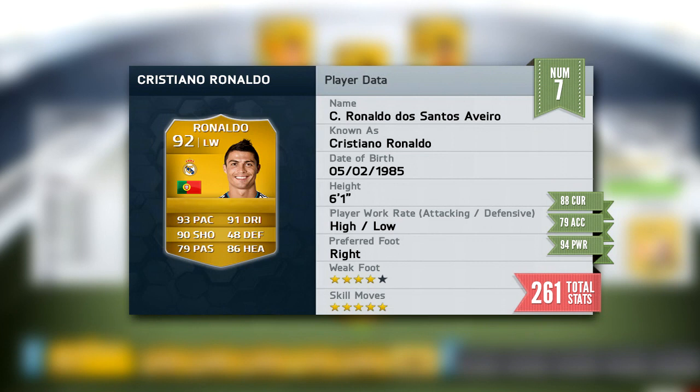Moving up to our number 7 spot, we have got Cristiano Ronaldo. His free kick stats are 88 curve, 79 free kick accuracy and 94 power — a very, very powerful shot as you would expect. Now the reason I put him ahead of Attenchel is quite simply because Ronaldo's finishing is miles better, so it seemed to make sense. I hope you guys agree.